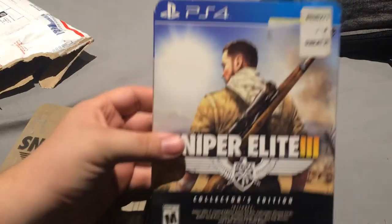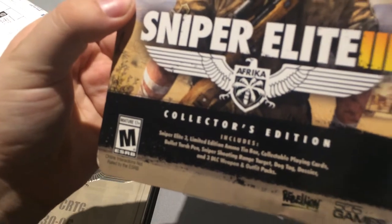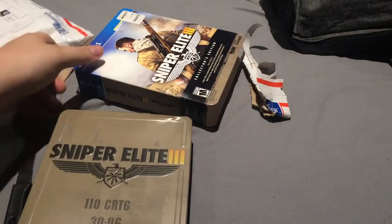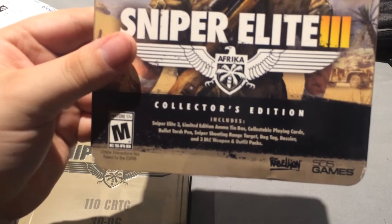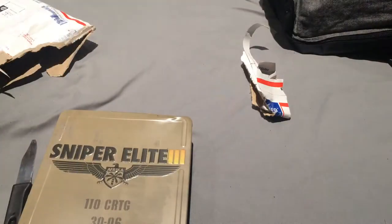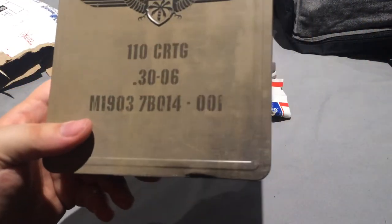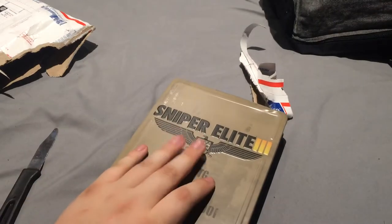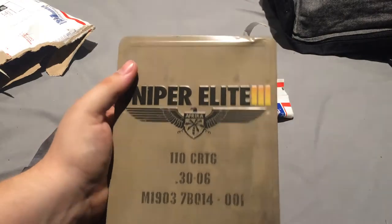This is the sleeve — it's a limited edition, thin box. Holy shit, I just saw something: collectible playing cards, bullet, torch, pen, sniper shooting range target, dog tag, dossier, and 3 DLC. The box got hit by something — holy shit. But the box is supposed to look like it's been in a war, so that makes sense.